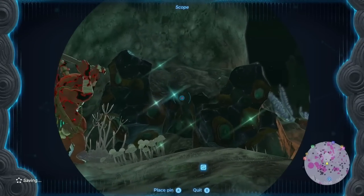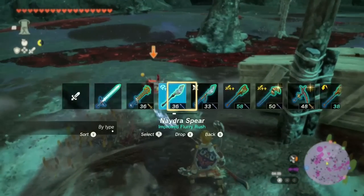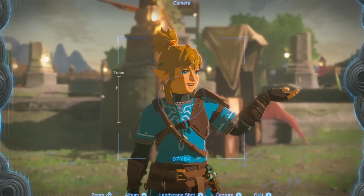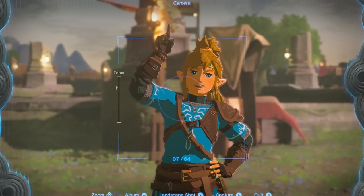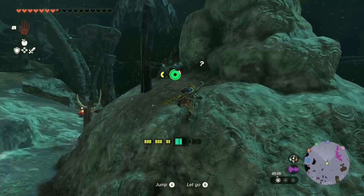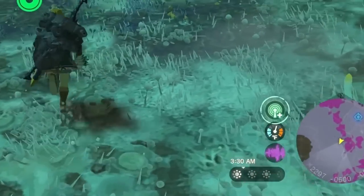Another effective method is to search for large Zonite deposits guarded by enemies. Here you can get either regular or large Zonite. If you don't want to defeat the enemies, simply put on Majora's Mask and the monsters won't attack you. But I can only recommend defeating them because they drop Zonite and are not very tough opponents. The ore deposits also respawn just like the mini-bosses after every Blood Moon, so mark the ore deposits on the map as well. Take a picture of Zonite once and then when you select it in the Hyrule Compendium, you'll always be able to locate it via the sensor.